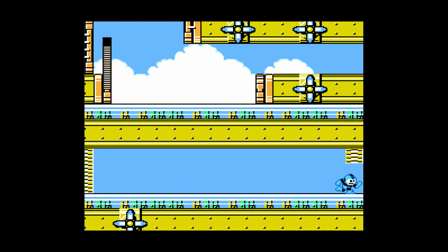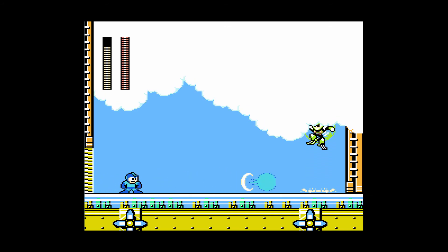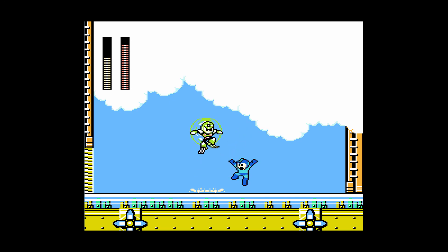Now there is a really cheap way to fight Gyro Man, and that's by using the weapon we get from Gravity Man. But to be honest, you literally just stand there and as long as you're not getting hit, you can just continue - you don't even have to line any sort of attack up, you just press the button. And he goes down pretty quick, but that's no fun.